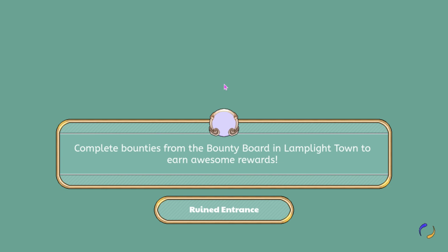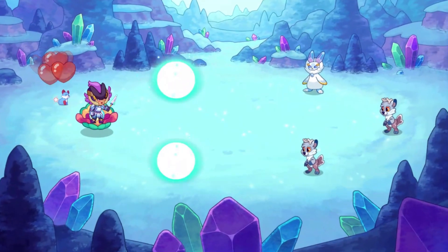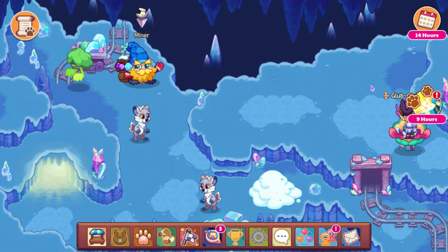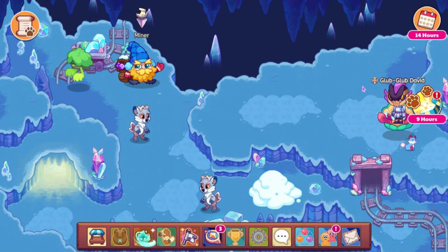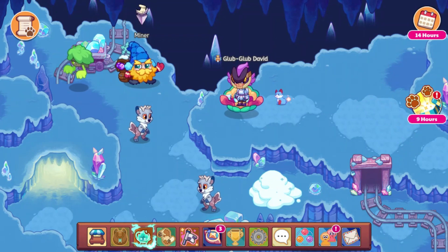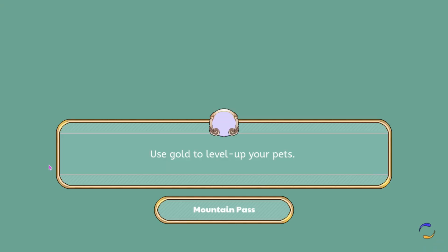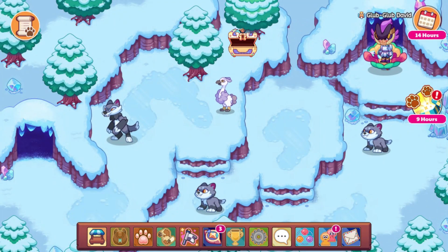Now let's go ahead and head into the Ruined Entrance — and I think we just got into a battle. I think they increased the places that monsters can spawn — yeah, they definitely did, because normally there wouldn't be this much. I think I'm just going to re-log because I don't want to do these two battles. Now we can head down here and see what the Mountain Pass looks like — I think this looks pretty good. I'm just going to re-log multiple times now.